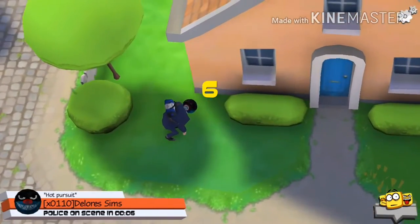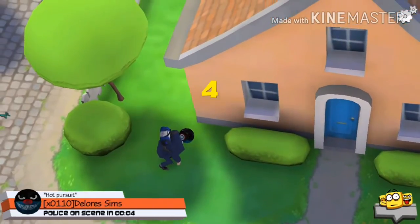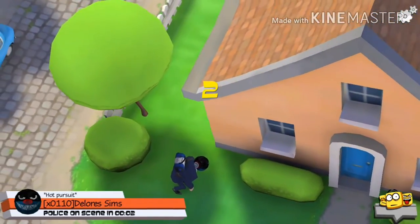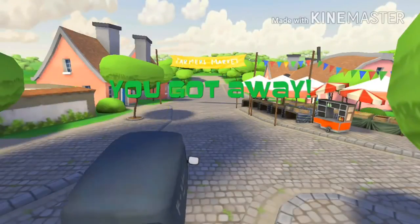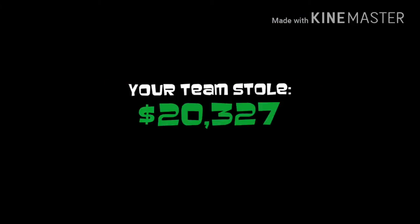When there's about 10 seconds left on the timer, everyone will just run to the van as fast as they can because they're going to lose otherwise. As you can see, the village is a really easy map if you are the thief.